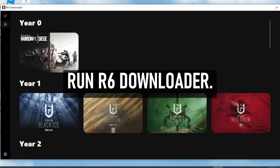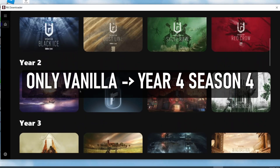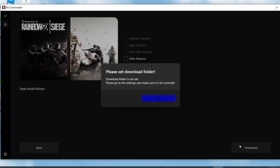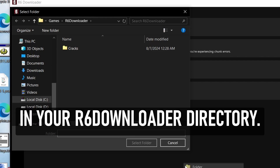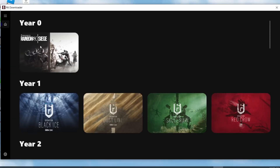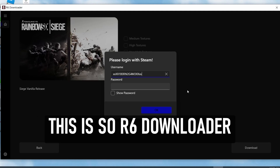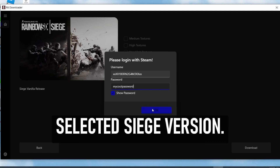Run R6 Downloader and select the version you want to play. Only Vanilla and 2-Year Season 4 are supported right now. Let's choose Vanilla. You'll be asked to set a download folder — create a downloads folder in your R6 Downloader directory. You'll have to enter your Steam credentials to begin the download, so R6 Downloader can use the Steam API to access the selected Siege version.